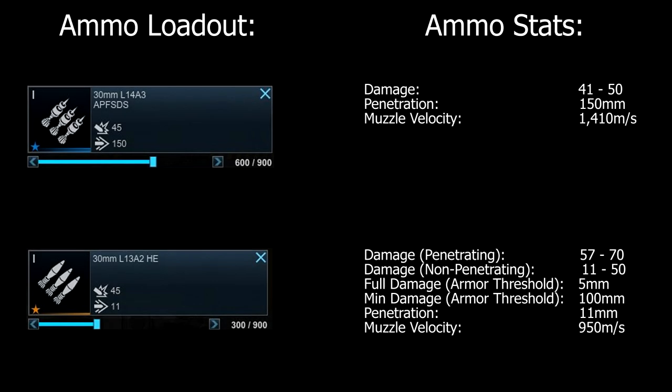We have both APFSDS and High Explosive HE available, and have chosen to go with two thirds APFSDS and one third HE. Our APFSDS has decent penetration of 150mm, meaning we can get through frontal weak spots of some MBTs such as the M48A3. Our HE lacks the penetration — only 11mm — to reliably penetrate most foes even in their weak spots. Exceptions include AFV competitors such as the LAV-150 with its 7mm all-around armour. However, HE's lower muzzle velocity of 950m/s versus APFSDS's 1410m/s means continuous accurate HE fire at range on a relocating target is difficult.